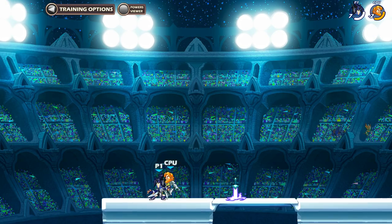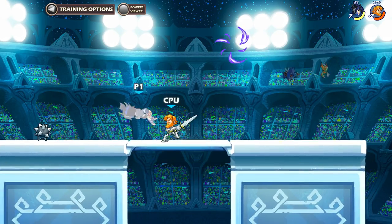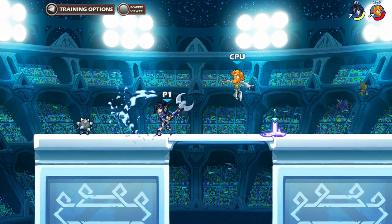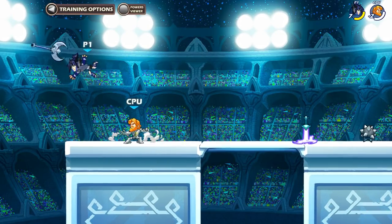So that combo is one I do a lot — you probably see it in my videos. That's basically downlight, ground pound, recovery, or downlight, ground pound, neutral light. He has too much health now. Some of these combos only work well if they have low health.